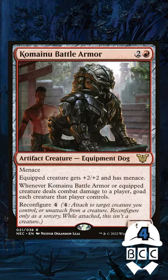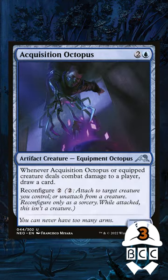This is really easy recursion. Number four: Komaino Battle Armor. Gives us a little evasion and mitigates the crackback. Number three: Acquisition Octopus. Gives us some card draw to keep our hand stocked.